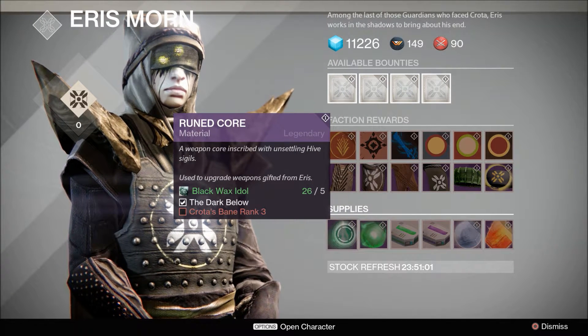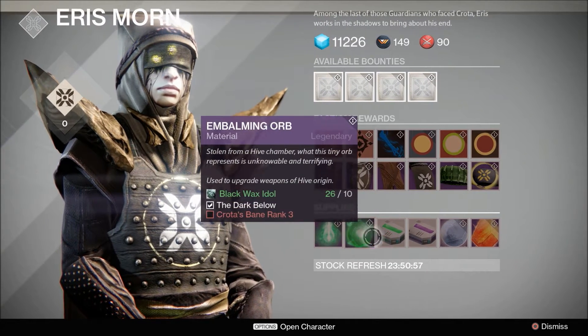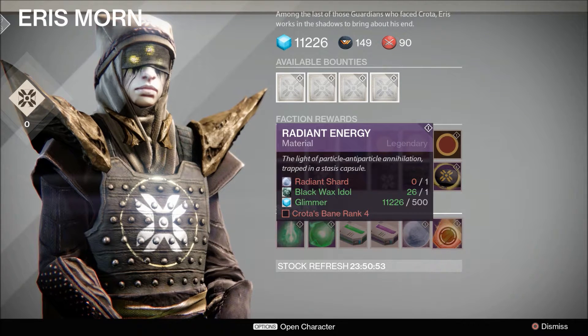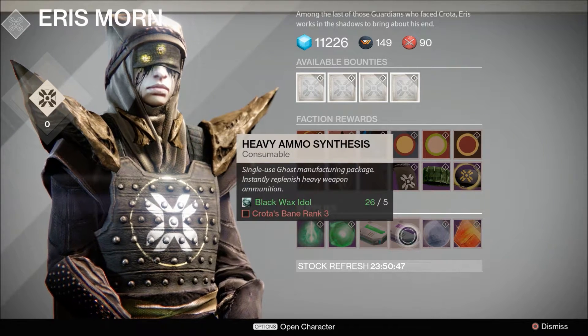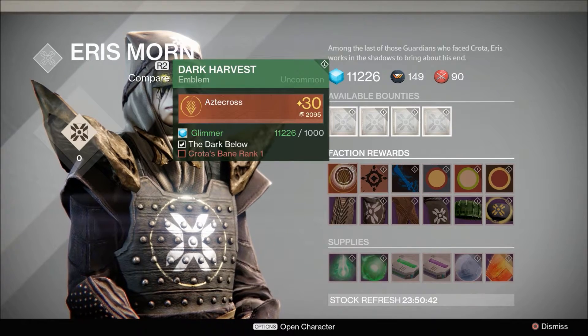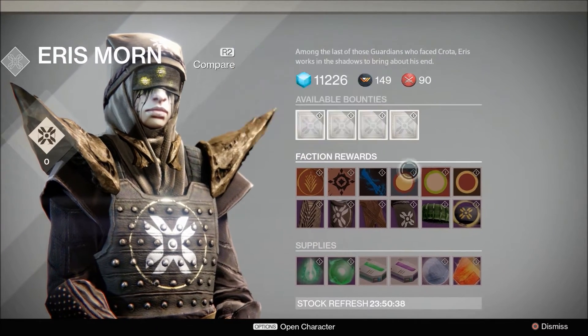You actually have to reach Crota's Bane rank 3 — we'll figure out how to get there. She also sells Radiant Shards and Radiant Energy, your basic heavy ammo, and you can actually exchange Black Warlocks.